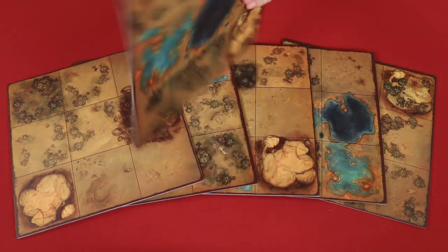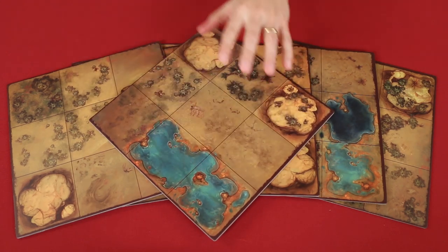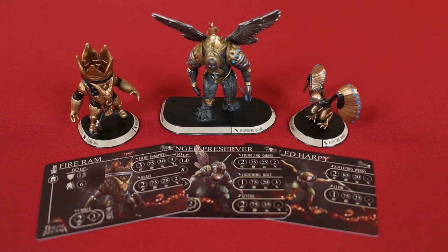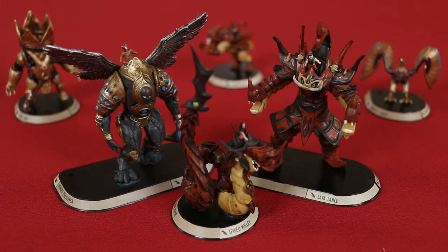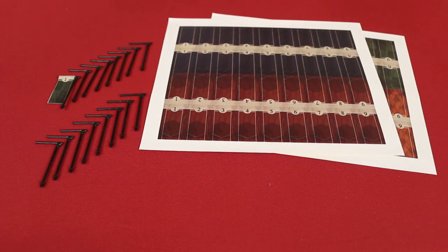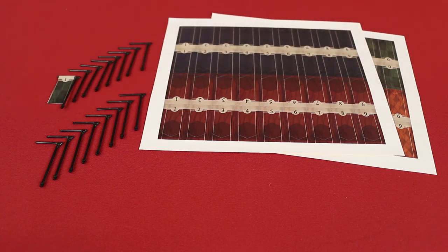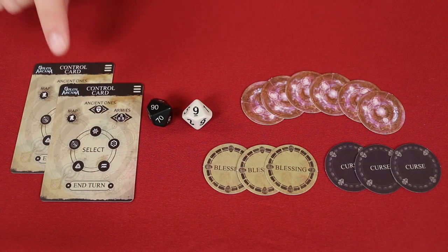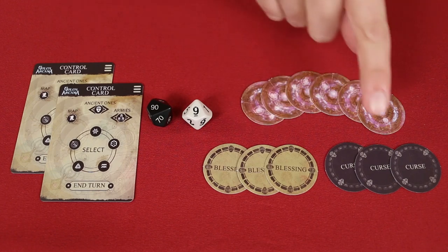Let's take a moment and look at the different physical components included in the game. The base set comes with six double-sided terrain tiles, broken into nine spaces each, and are used to set up the growing number of scenarios provided by the application. You also receive six miniatures, three from each of two different factions, and their associated cards which detail their gameplay information. If you look closely at the miniatures, you'll see the small knights that pilot these massive golems. The game also comes with stickers and banner stands to uniquely identify your miniatures when you or your opponent has duplicate golems on the table. And finally, you also get two control cards, two dice, mana well, blessing, and curse tokens. To help you understand how the application works, I've set up a single tile, put some miniatures on it, and have the application running in the middle of a game.